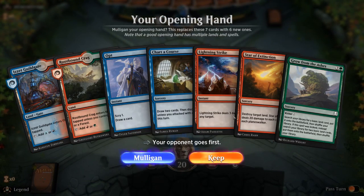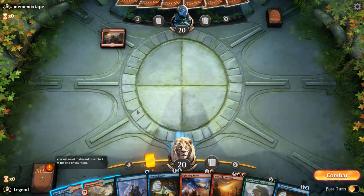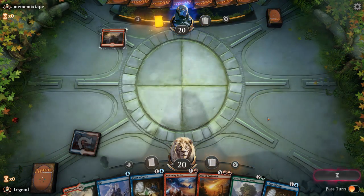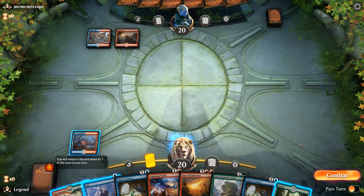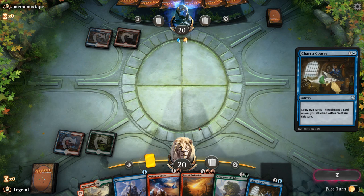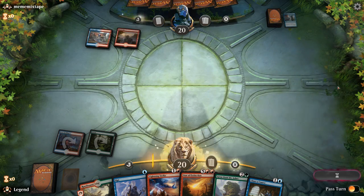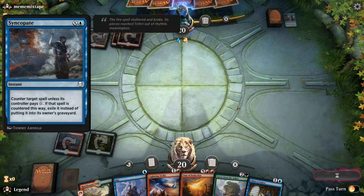We're on the draw and this hand seems okay. Sadly the Rootbound Crag comes into play tapped because Guildgate is not the same as Steam Vents — it doesn't count as a Mountain for Rootbound Crag. But we can still cast an Opt on turn two and we've got all our colors. Opponent plays a Forest and we Charter Course on turn two, and the Crag comes into play untapped thanks to the Forest. Opponent responds with Syncopate for one — that's fine. Syncopate is the kind of card we don't want used on our Nexus of Fate, because then it gets exiled and isn't shuffled back into our deck.